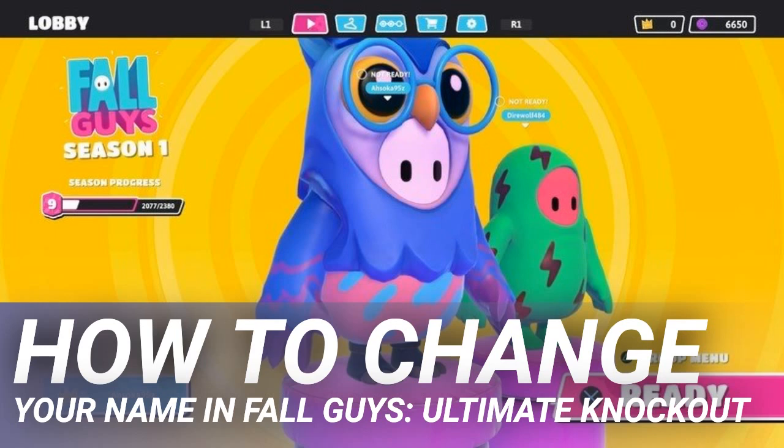If you haven't heard of this game yet, I'm not sure where you've been on the internet. You can normally change your username in the PC version, but this feature has been temporarily disabled. Only the Steam version of Fall Guys: Ultimate Knockout allows players to create custom usernames.